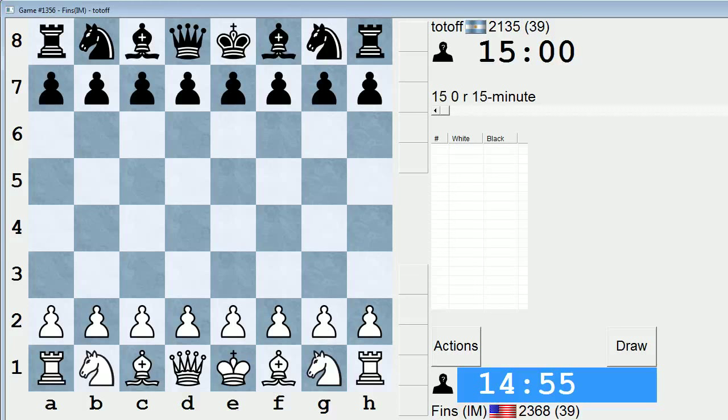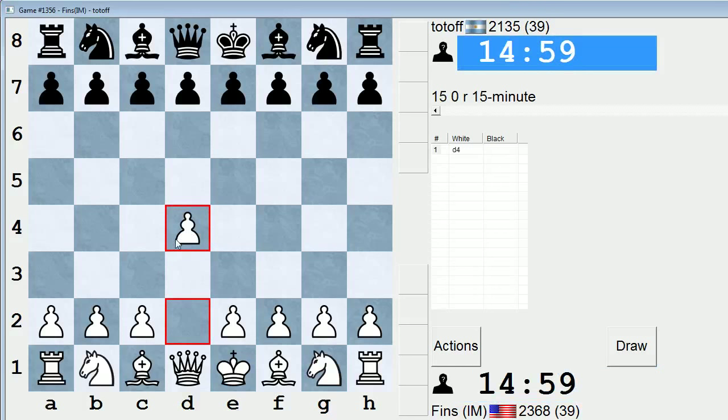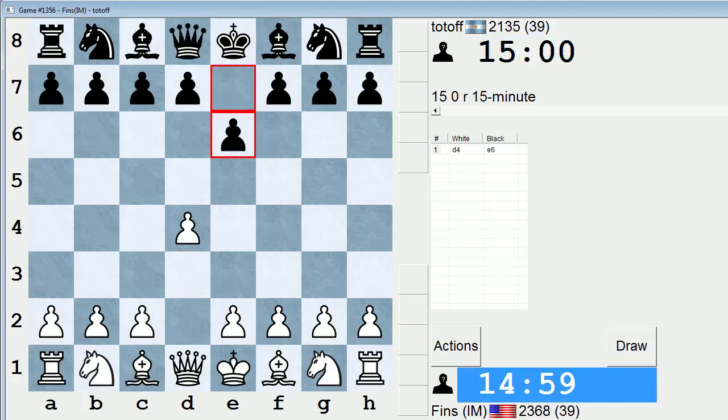Hey guys, this is John. I'm playing Totoff in the 15-minute pool in ICC. Totoff is 21-35. Let's open with d4 in this game. Don't recall facing this player in the 15-minute pool — maybe I played them in blitz before.